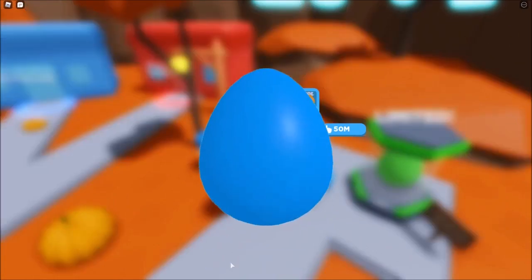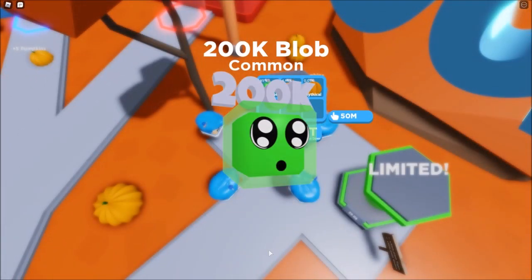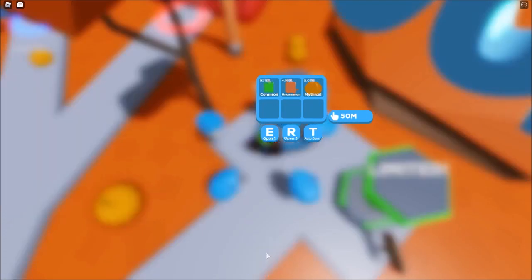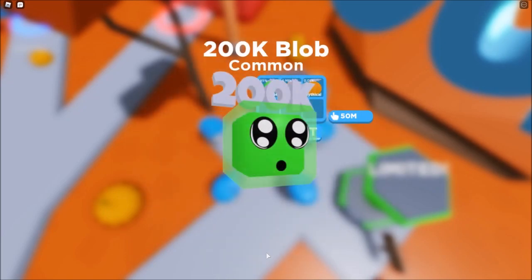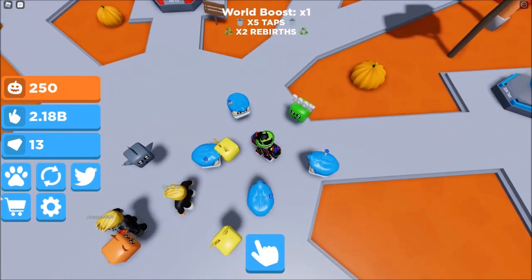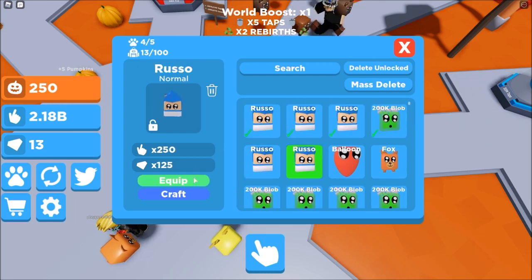Let me open another one. This one is really high to get. Let's open one more — and boom. Let's see how much I'm gonna get now. Let's equip them. I bought one more. Let's unequip all the Russos and just equip all these new ones.